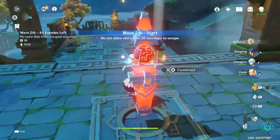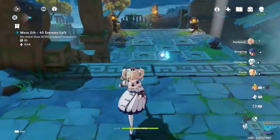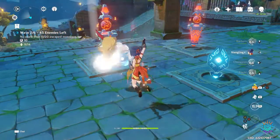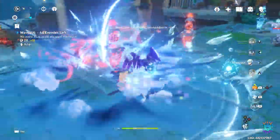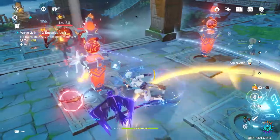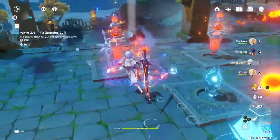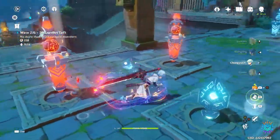Let's go ahead and start the second wave. Right off the bat these enemies will be very annoying - you can see they're running, pretty much sprinting, they won't be stopping for anything. So we want to be prepared for that. Let's start busting out our elemental skills and get ready - we want to stop them as soon as possible so that the towers can take them out.